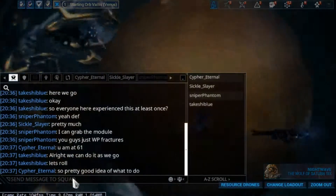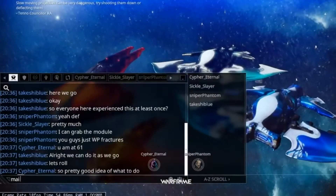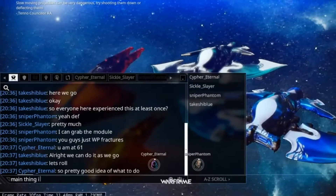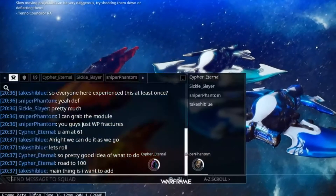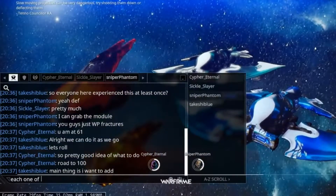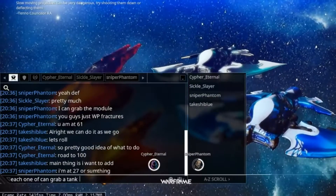I'm going to do a small video talking about how I did the Buried Depths event — kind of like a guide. I started off with a Chroma, a Mesa, a Limbo, and a Nova. The Nova and Limbo are going to crowd control while Chroma heals with fire Chroma, and Mesa kills all the enemies.